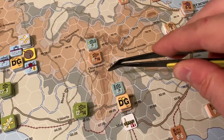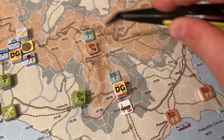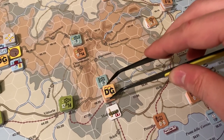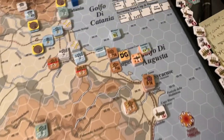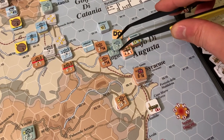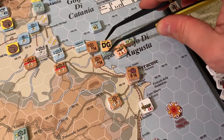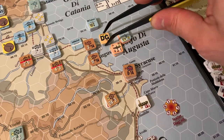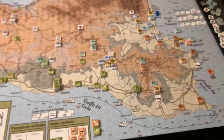They captured the airfield and eliminated the defenders based out of the village using captured supply. One breakdown unit from this division is going to be out of supply this turn — that's going to allow these 12 points of armor to attack it at half strength next turn. The airborne tried to attack the port, but shockingly both Italian coastal units rolled to stay and fight rather than surrender. That was a huge pain. They're still there with seven factors, but they're DG'd, surrounded, out of supply, and should fall next turn.